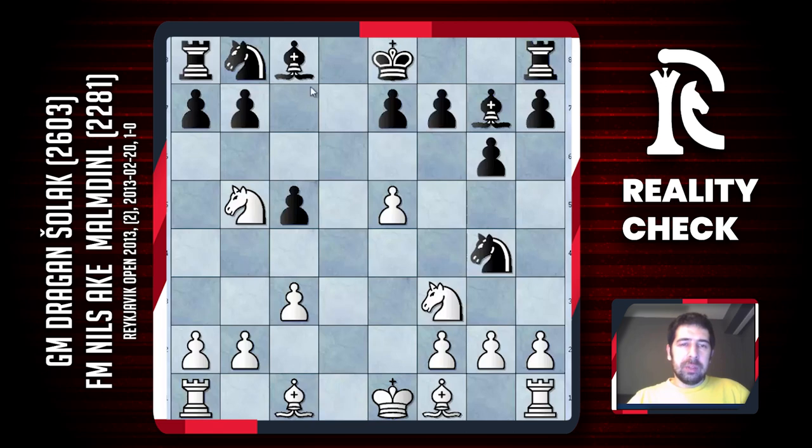King d8 doesn't look very good and knight a6 is the normal move. Now I have to play bishop f4 to protect the pawn on e5.